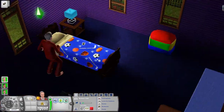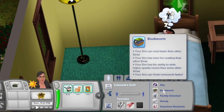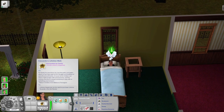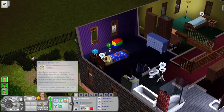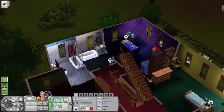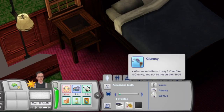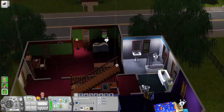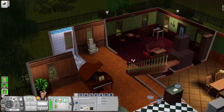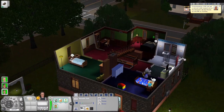Let's get the introductions out of the way. Mortimer is a technophobe, loves the outdoors, a genius, a bookworm, and handy. Cassandra is shy, a bookworm, family oriented, handy, and a hopeless romantic. Her lifetime wish is to raise five children from babies to teenagers — I really hope we can do that for her. Mortimer already achieved his lifetime wish of becoming a creature robot crossbreeder before he retired. Alexander Goth is a loner, clumsy, and a genius — we'll see what other traits he gets as he ages up.